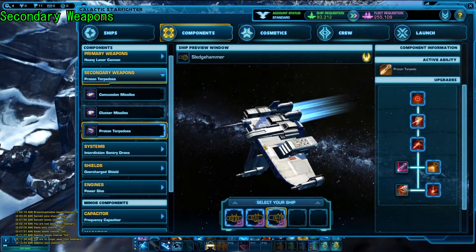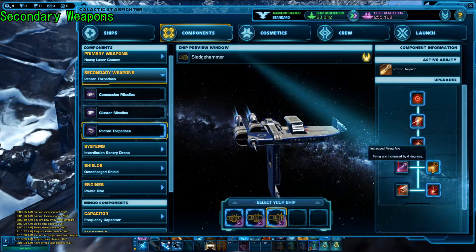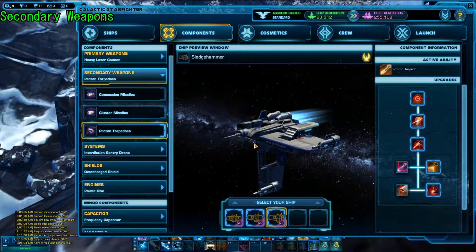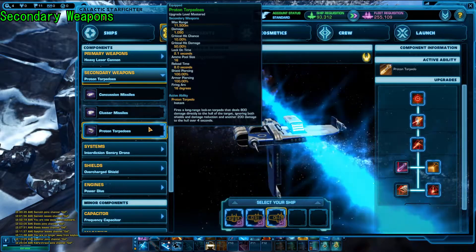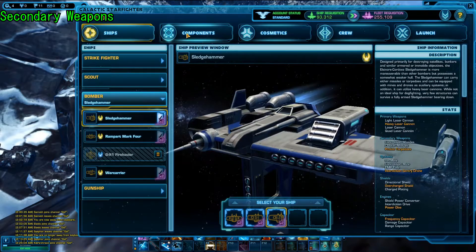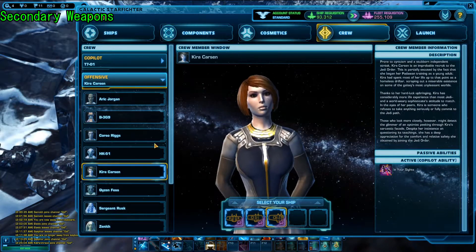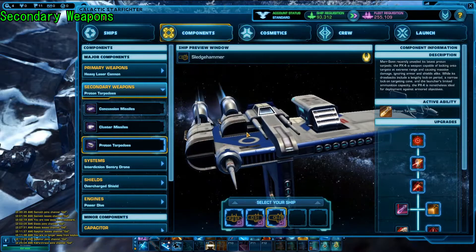That's kind of the gist of it. For tier four and tier five on proton torpedoes, you're going to want to run increased firing arc and increased range. These two are pretty much staple to the proton torpedo, so run it and it'll get you far. Of note, these actually have an increased ammo pool, so you're getting more shots with these — I think that's just innate to bombers. You have 16 shots with these, which actually helps you out. Also note you don't actually have a repair probe, so I hope someone else does.